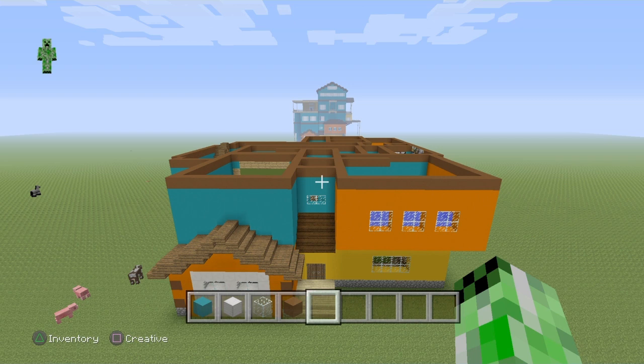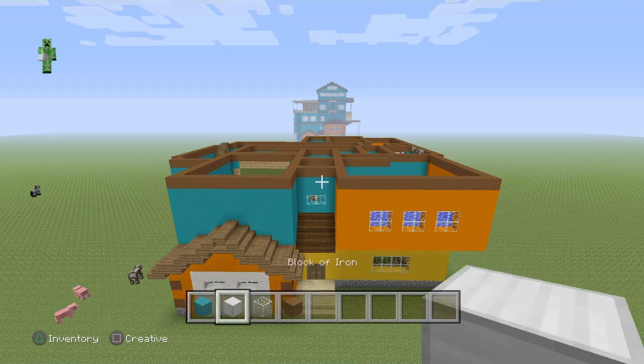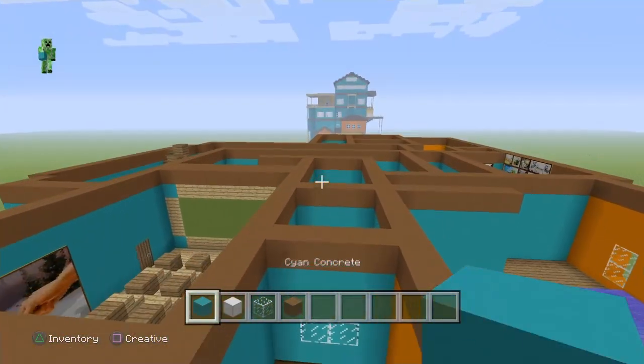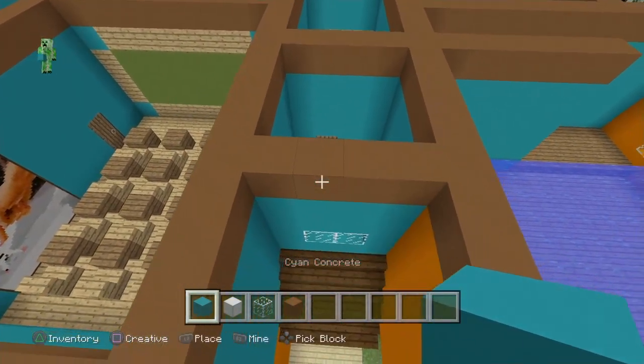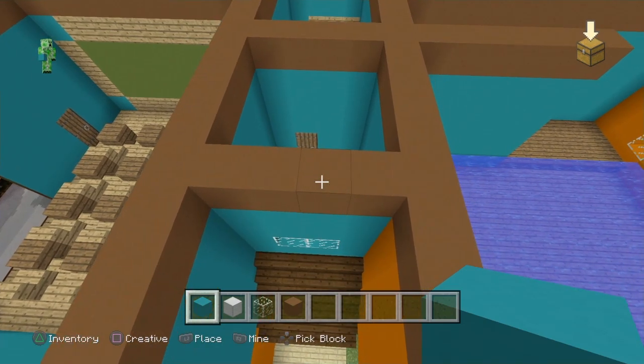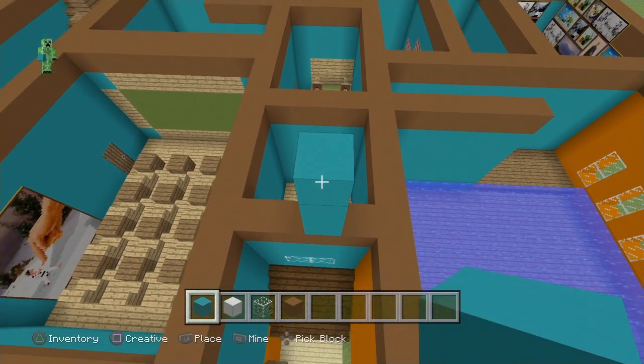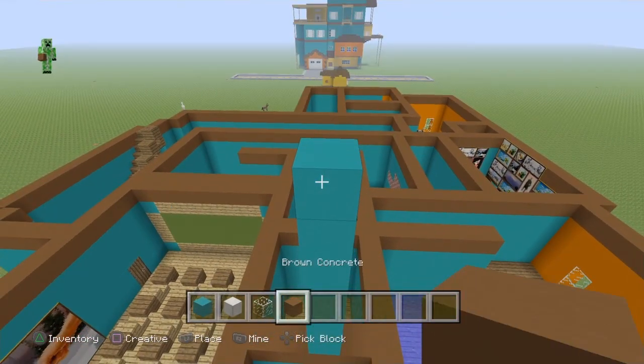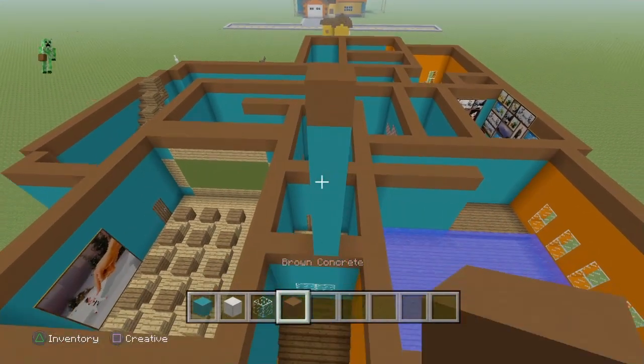We're going to start off by coming right around to the front of the build. What we're going to need is some cyan concrete, our iron blocks, glass, and brown concrete. We're going to start by using our cyan concrete on this little glass part and we're going to go seven blocks up — one, two, three, four, five, six, seven. On the seventh block you're going to break your cyan and put in a brown concrete.